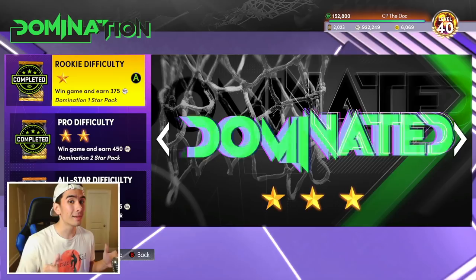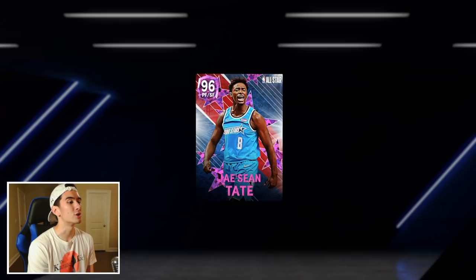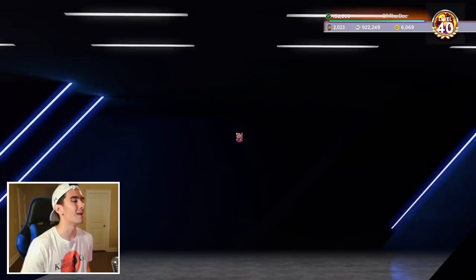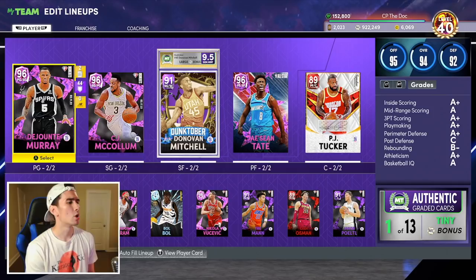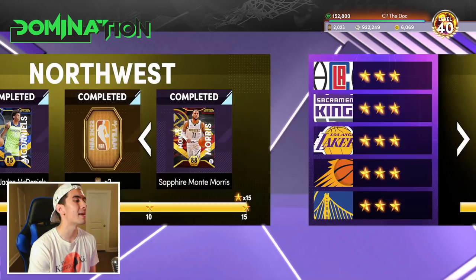Getting 10 rebounds can be kinda hard, so I'm gonna show you guys a lineup that should make rebounding a whole lot easier. Even though DeJounte Murray is only 6'4", he's one of the tallest players in this starting lineup. CJ McCollum is only 6'3", Donovan Mitchell is 6'1", Ja'Shawn Tate is 6'4", and PJ Tucker is 6'5". If you start somebody like Nikola Vucevic at center, they're so tall they might steal DeJounte Murray's rebounds. So that's why I'm using a very short lineup, which should help me get these 10 rebounds fast.